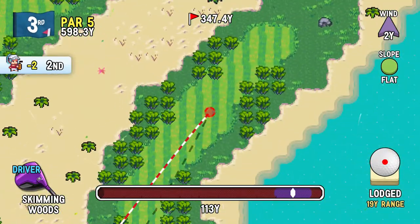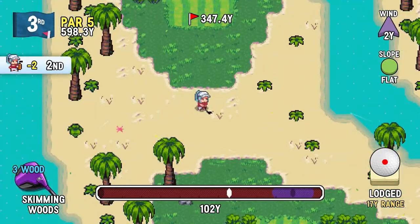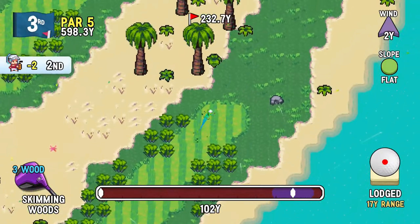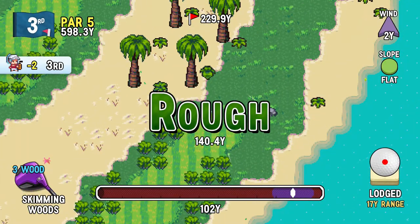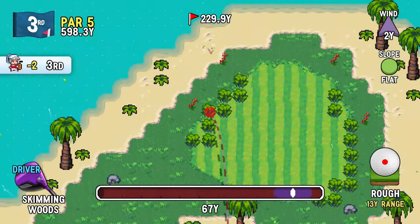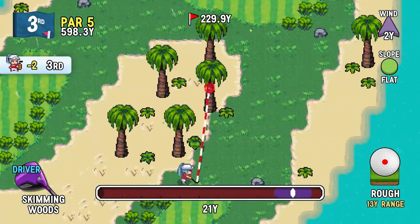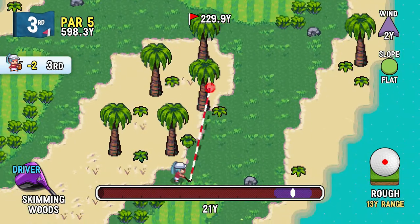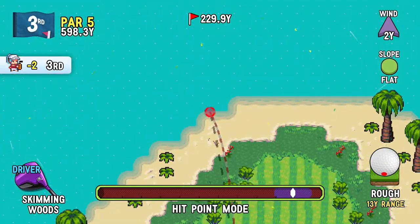Well, maybe it would've with the vintage clubs, but not those! I guess we're not making the green in two then. It's a par five though, but I'm always going for the lowest possible score I can conjure up on a hole. Oh, really? Just ran all the way through it. I could still probably make the green. Or not — 229. Where is the green? I'm all disoriented.